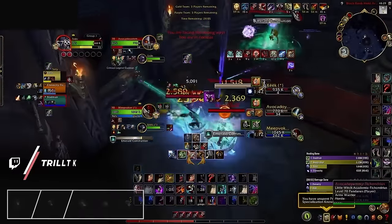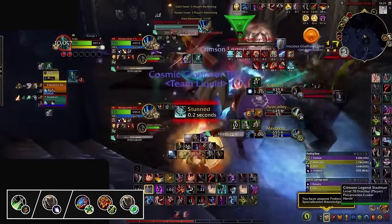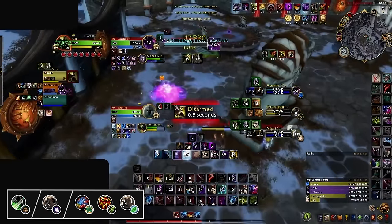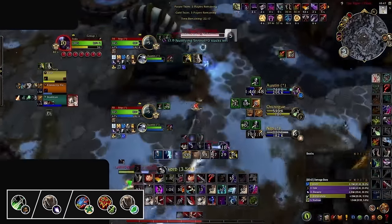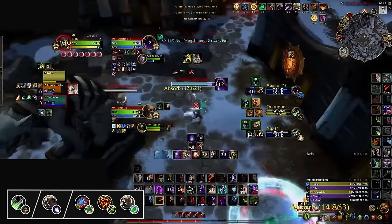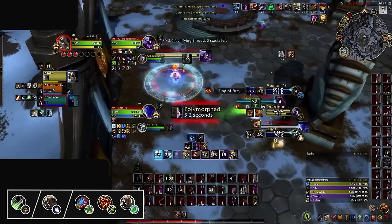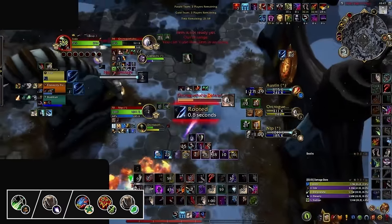Our final A-tier composition is Boomkin Subtlety with either a Preservation Evoker, Resto Shaman, or Resto Druid. Although this composition is powerful in the right hands, it can be difficult to execute. Sporting very long setups and every diminishing return in the game, this comp lives and dies through the synergy between all three players, which doesn't make it ideal for pickup games. But if you're willing to invest the time, the huge damage windows that Boomkin and Sub Rogues provide allows them to quickly kill any target in the game, making it ideal for a Resto Druid meta as they can swap on whichever target is not covered by HoTs.